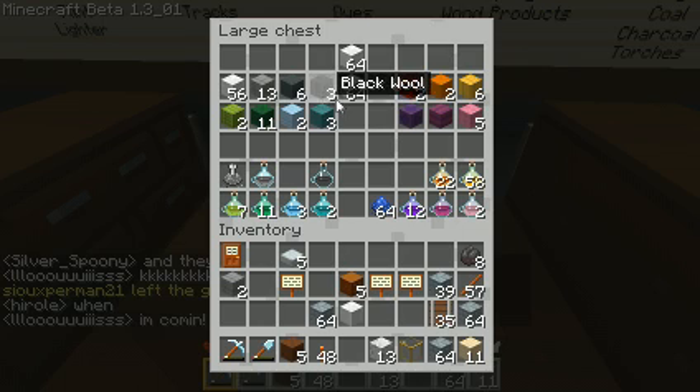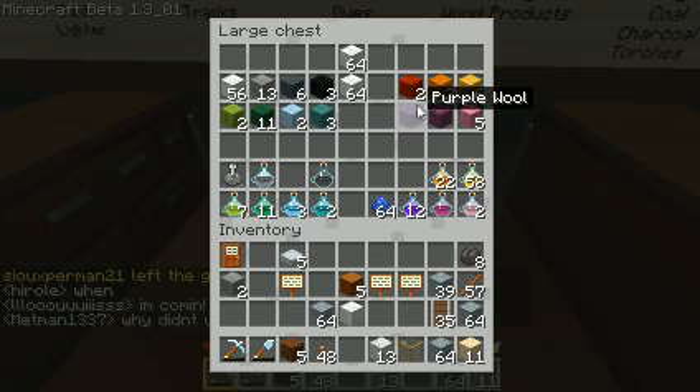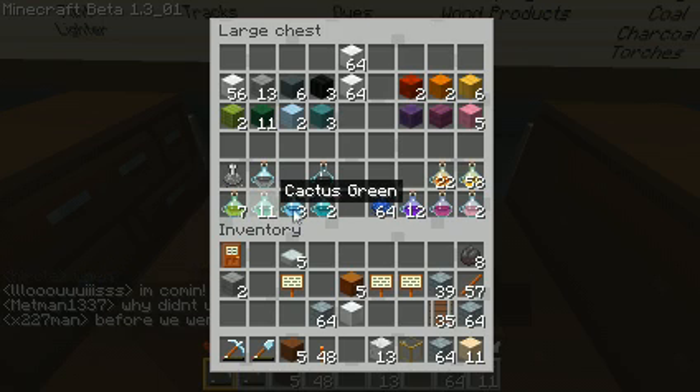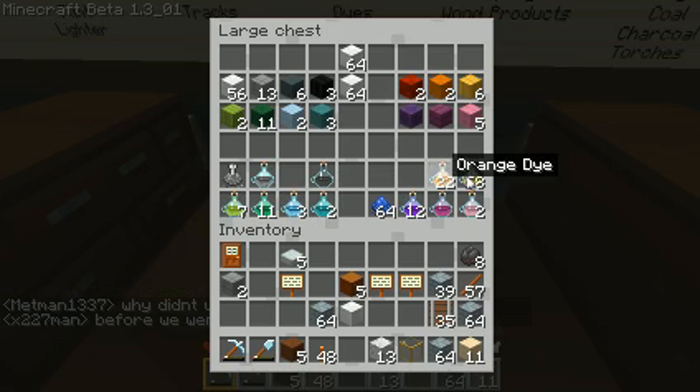Counting the colors — that's 15, plus one more, 16 total. And this is what the colors look like in Frendin's texture pack. Haven't really gotten used to those yet, though.